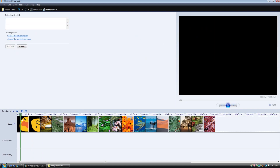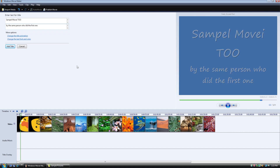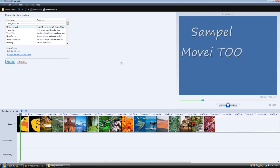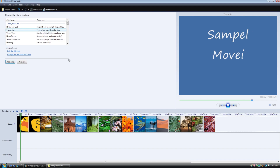Let me go ahead and make a new title card. Let me call this... Sample Movie 2, by the same creator who made the first one. That looks decent enough. Let's go ahead and pick a different animation. Let's do fly-in. Sample Movie 2 - where's that jibberish? I saw that. Typewriter - boring, very boring. Let's do that.